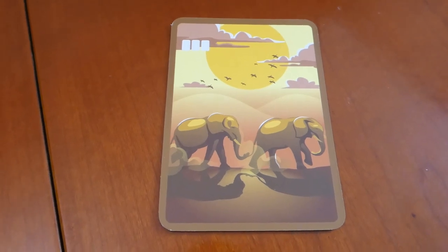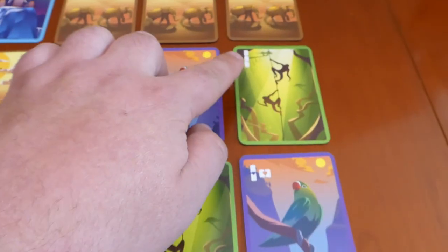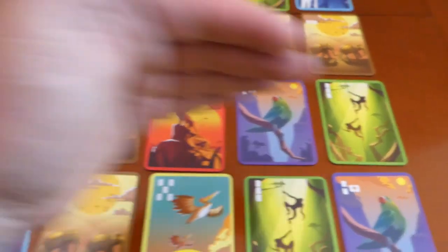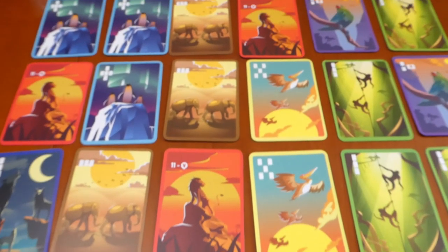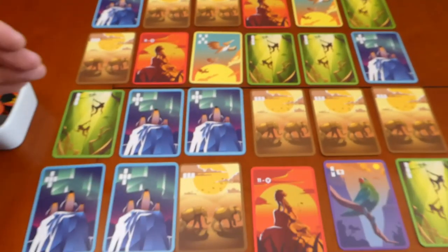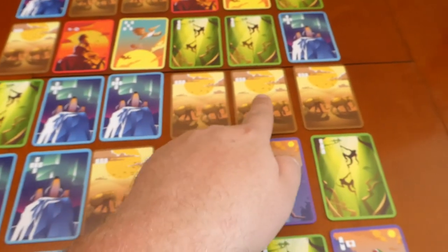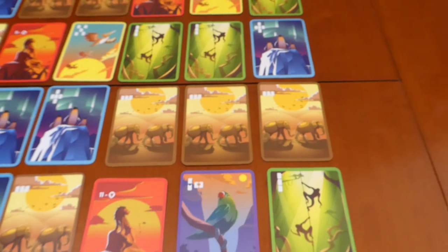Next up we have the elephant card. You'll notice in the top left hand corner it's similar to the monkey symbol but it goes in a row. Just like the monkey you're going to choose one row that has the most elephants in — I think it's this one here — and we have three in a row so that will get me two, four, six points for the elephants if I have majority.